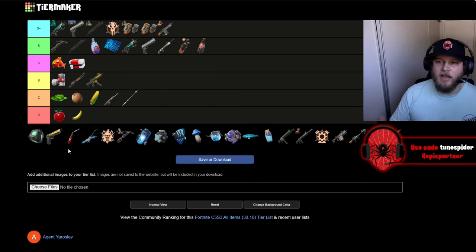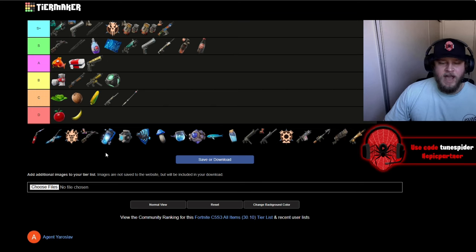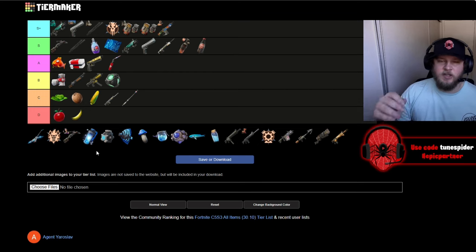Oscar's mythic frenzy shotgun is definitely going S Plus — that is the best shotgun in the game in my opinion. The only way you lose a fight with it is if you miss a lot of shots or use it at medium to long range. Bunkers are always solid, great for zero build. The ranger pistol is just always really good this chapter — I love using the pistol if I can get a drum mag and a red eye sight on it. The torch is going in A; this season specifically it's so useful, especially in squads or duos when a teammate can have a repair torch for your car.